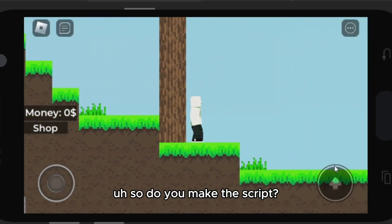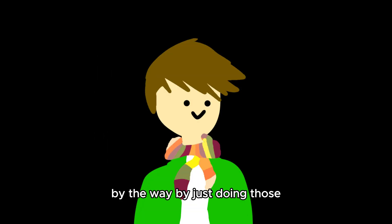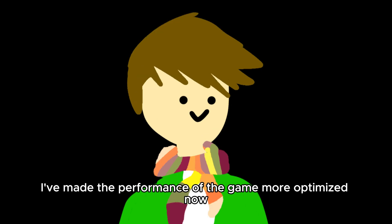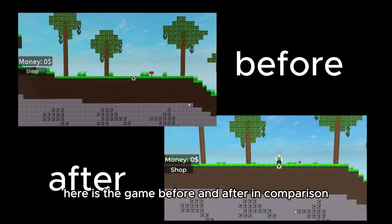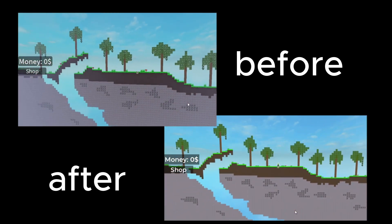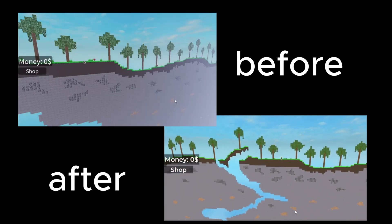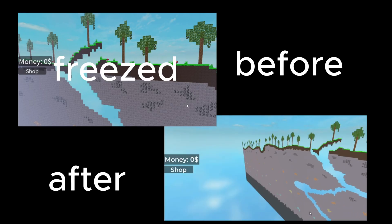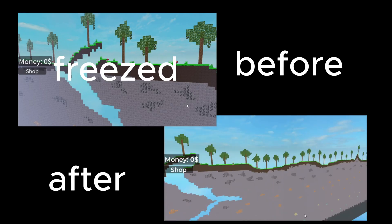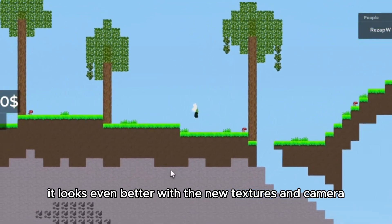So anyway, I've updated the camera so the game looks more 2D and it works fine on mobile now. Did you make the script? Nope, I just grabbed it from the toolbox again. By the way, by just doing those changes, I've made the performance of the game way more optimized now — really, really optimized. Here's the game before and after in comparison. It looks even better with the new texture and camera.